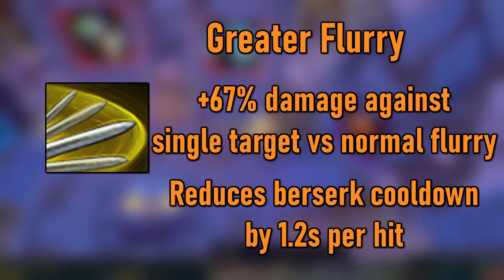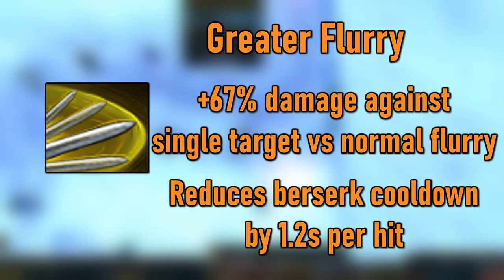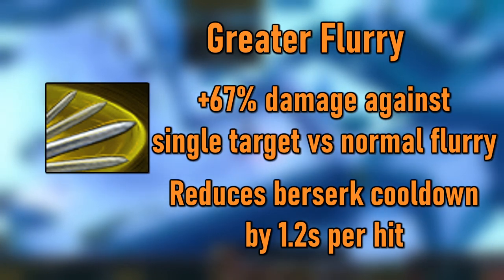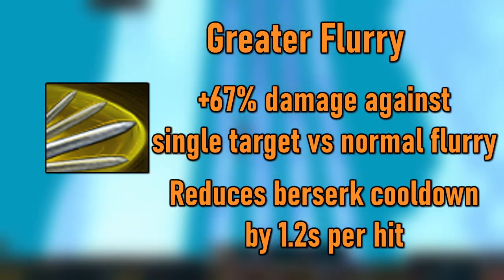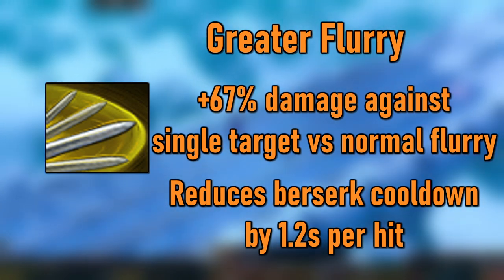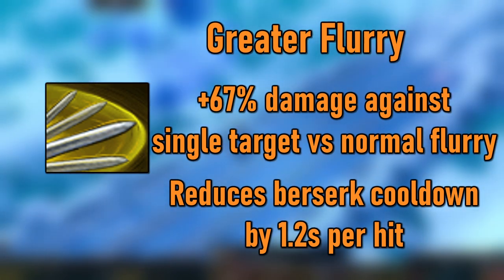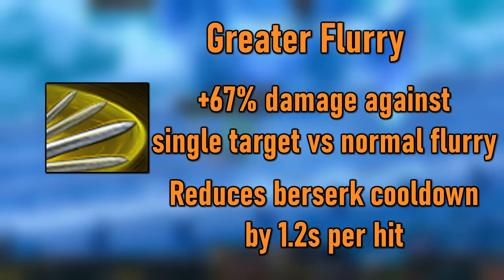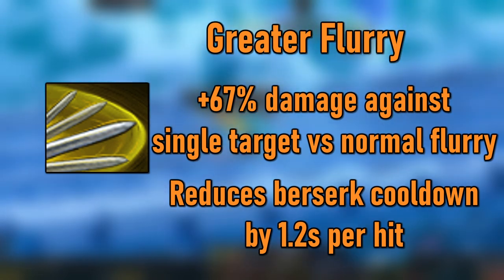The next ability on the list is Greater Flurry, which costs about 78 million GP right now. This increases the damage of Flurry by 67% when used in single target, and each hit also decreases the cooldown of Berserk by 1.2 seconds, up to 4.8 seconds per ability. One of the best parts of this ability is its first two hits, which deal 314% ability damage in one global cooldown. Normally it's best to cancel Greater Flurry immediately after getting the first two hits in, unless you need the full Berserk cooldown effect.